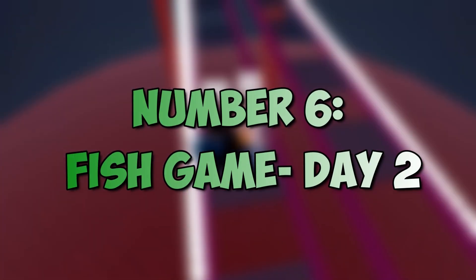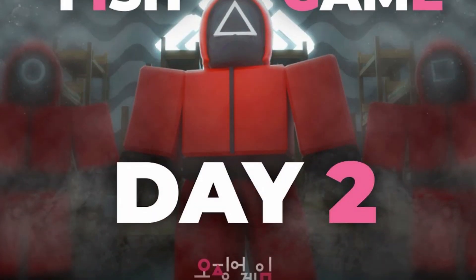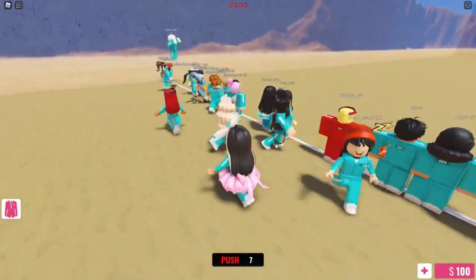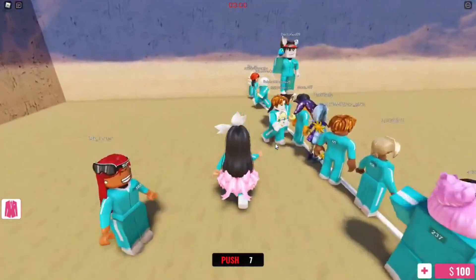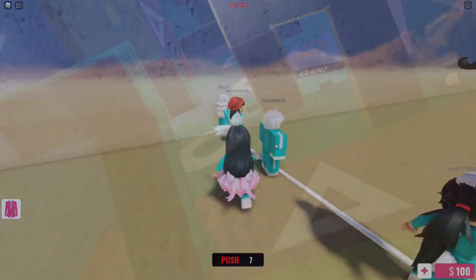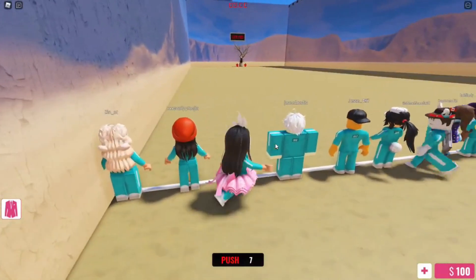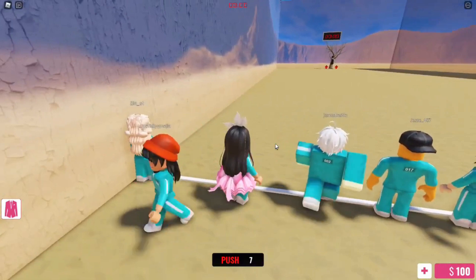Number 6: Fish Game Day 2. Another Squid Game-based knockoff on our list is Fish Game Day 2. It was created by Juju and has the basic red light, green light challenge. Currently, this game has more than 30,000 active users playing. There are more than 100 million visits to this game's page. This game is doing better than the other knockoffs so far, but there are 5 more games to look at.